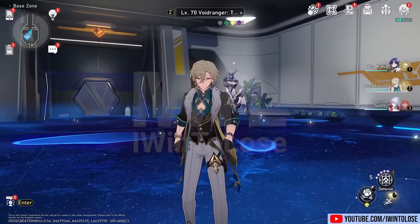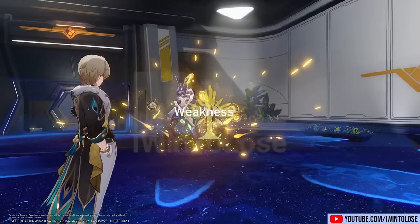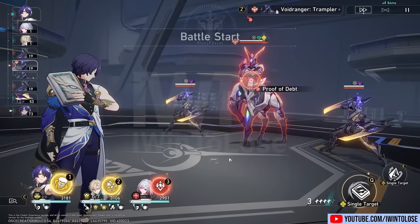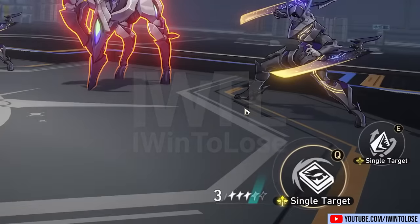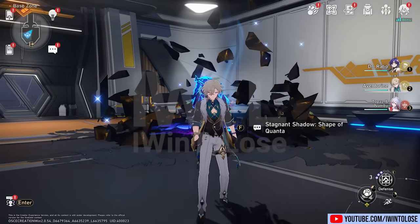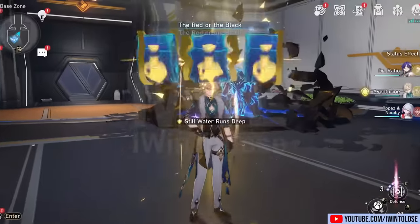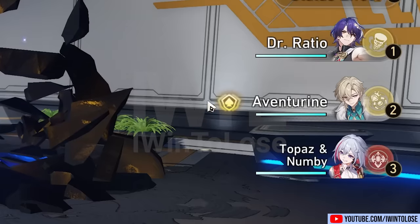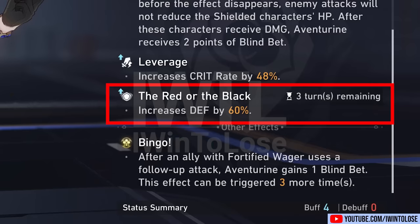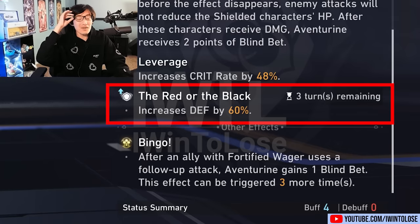We also have Aventurine's talent, which is a bit of a gambling simulator. You want to get something like that with all three. Now you'll start the battle with the biggest buff that his technique can provide, which I believe is 60%. Oh, it's only 36% defense. So what's the animation for 60%? Let's get out of here and we're going to keep trying this until we get a 60% buff. There we go — we got three spades, and now he has a different icon. So to get the most out of this character, you have to gamble away your techniques and hope you get three spades in order to get the max buff.